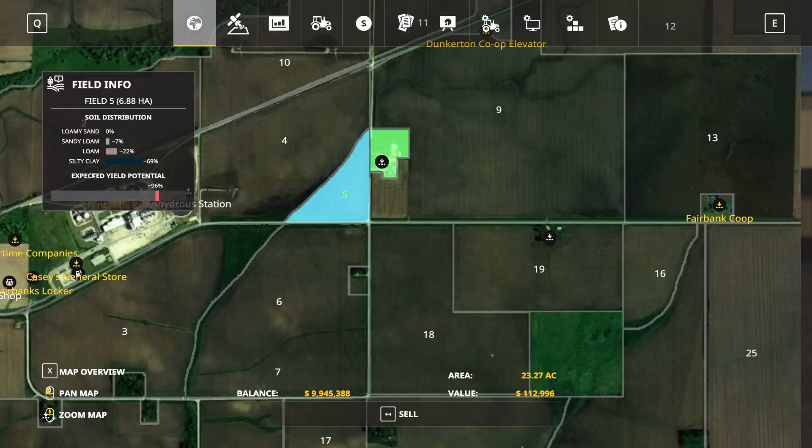Jumping back to this field info screen — one of the interesting new things added to the game is the concept that each soil type has a different yield potential for crops. By default, going down the list for the four soil types: loamy sand is 80% of the base game yield; sandy loam equals the base game yield (100%); loam is our best soil type at 125% of yield; and silty clay brings in 90% of the base game crop yield.